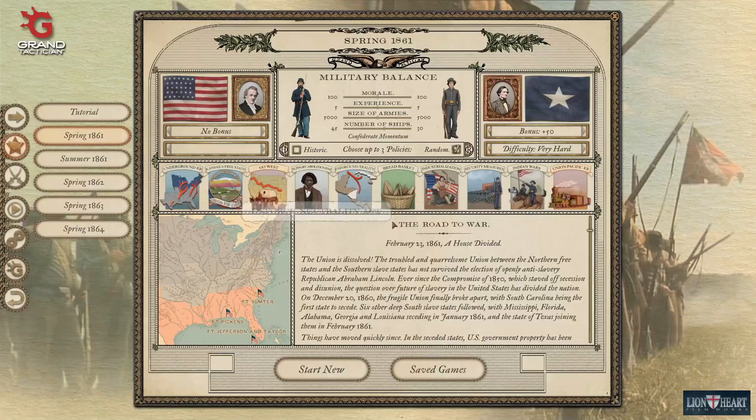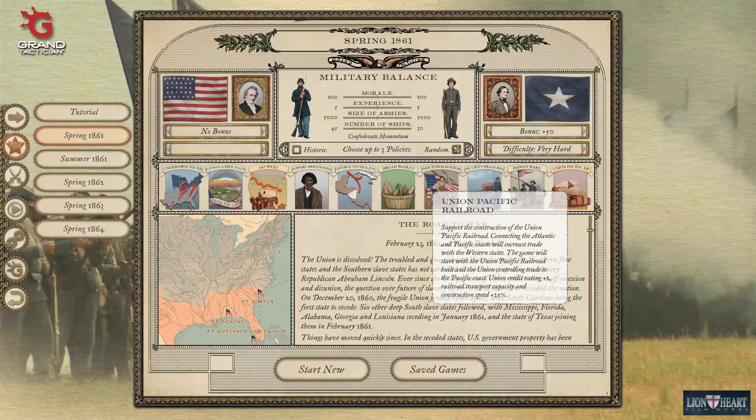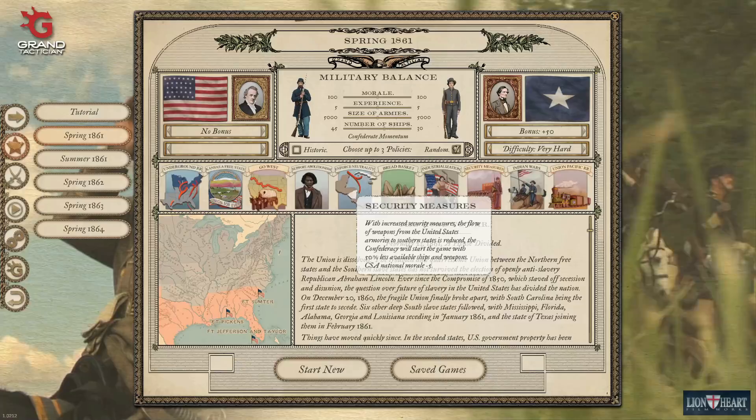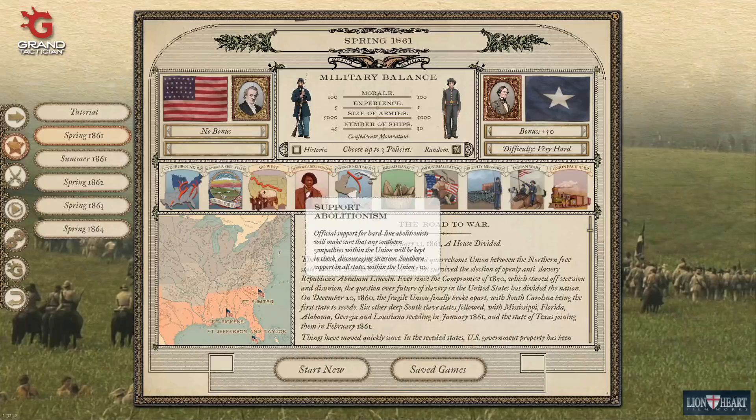Looking at our policy options: Kansas as a free state I'm not too worried about. Railroad transport capacity and construction speed might be nice. Indian Wars gives military experience — Union and CSA plus 5, and Union morale plus 5 — that might be good. Security measures would give CS 50% less ships and weapons but we're not going to do that. Breadbasket gives a bonus to relations with Europe. Support Abolitionism reduces Southern support in all states within the Union. We'll go with those three.